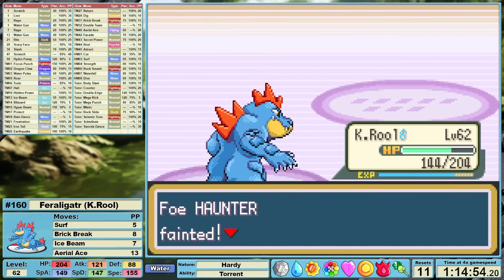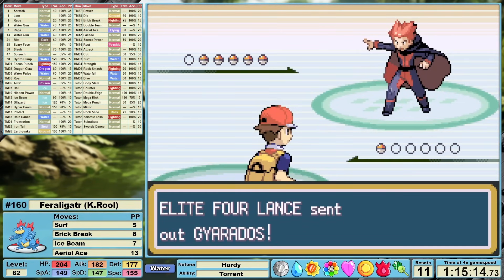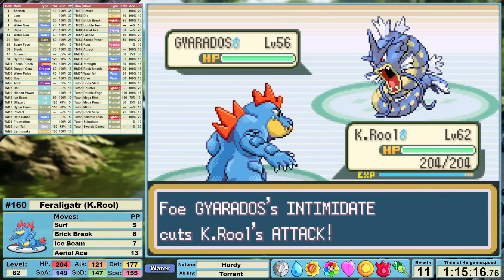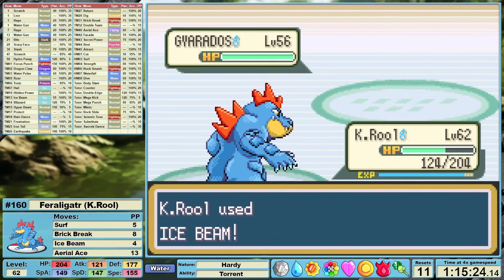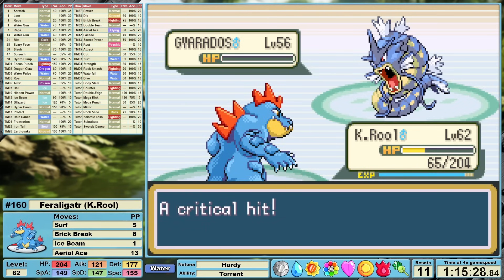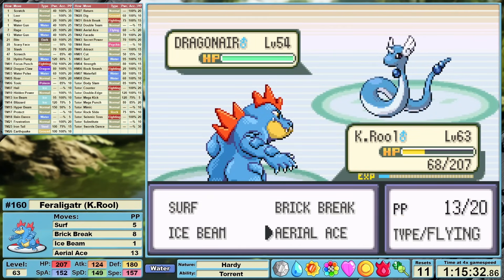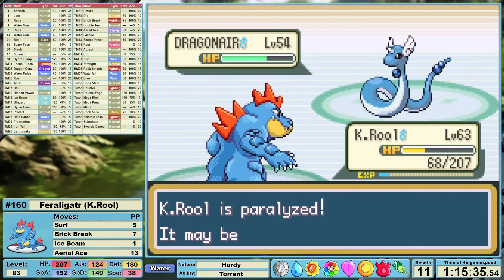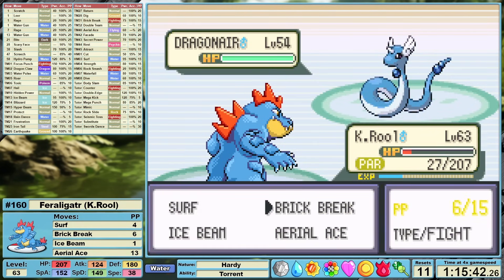The final trainer in the Elite Four is Dragon Master Lance. He's going to lead off with Gyarados, who intimidates us right away, already cutting the effectiveness of our physical moves. I have a decent option against him, but that option is Ice Beam, and with it looking like it's going to take four shots to take down his lead — oof, we might be in trouble. Gyarados leaves us at 68 health and one Ice Beam remaining when his second Pokemon hits the field. I knew I did not have a shot against Dragonite using anything but Ice Beam, so I tried switching to Brick Break, but we can't knock them out in a single shot, we end up getting paralyzed, and the battle ends shortly after.